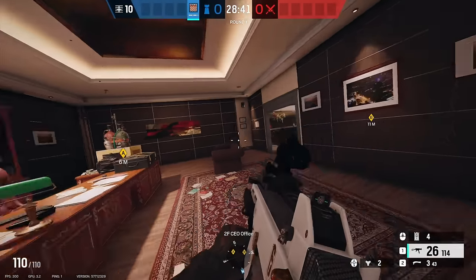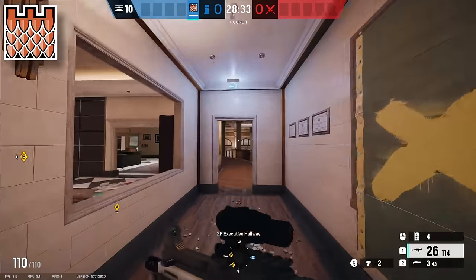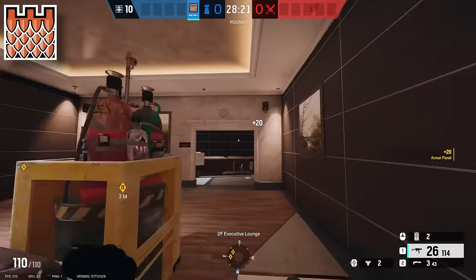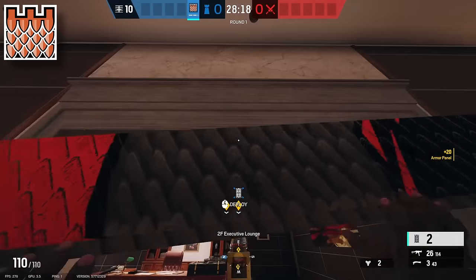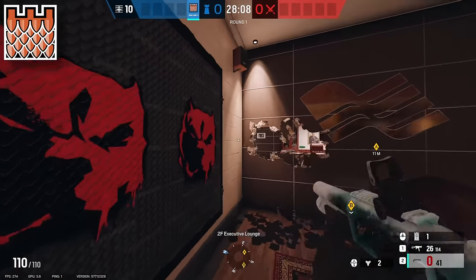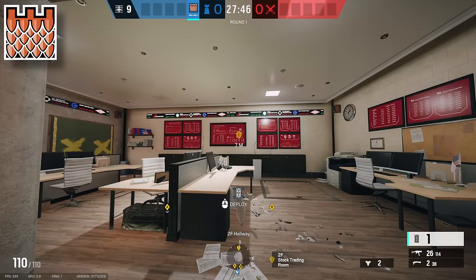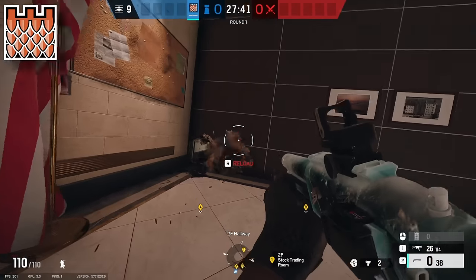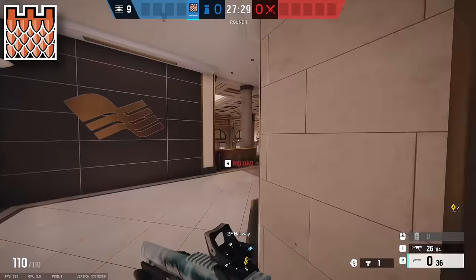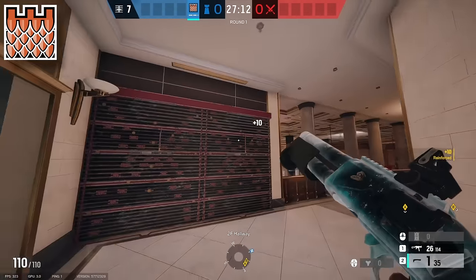The first site setup brings us to CEO on Bank, and the first operator you're going to want to pick is Castle. You're going to make your way over to the beeper's door and Castle Barricade it. Then Castle Barricade this window. Then make your way to this door and Castle Barricade it off. Put head holes across this wall and across this one. Then reinforce this, and your final Castle Barricade goes over in stock on this door. Make the footholes there. Then throw one beeper in the middle and one beeper on top of Spiral. Then reinforce the elevator walls. That's everything you have to do for Castle.